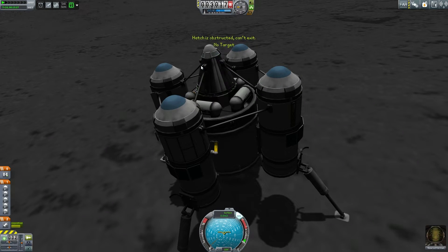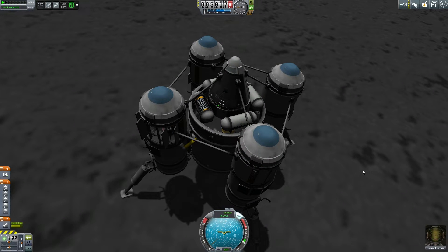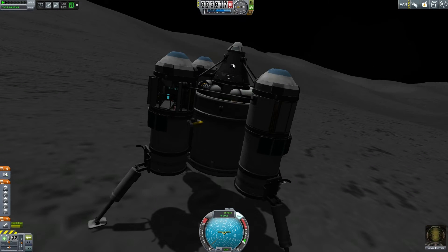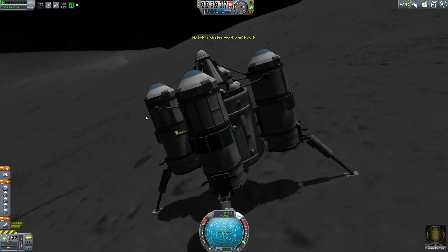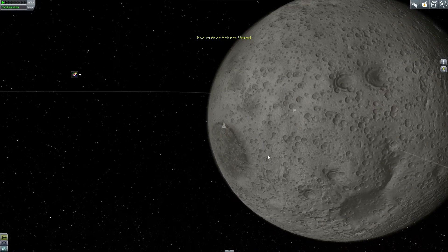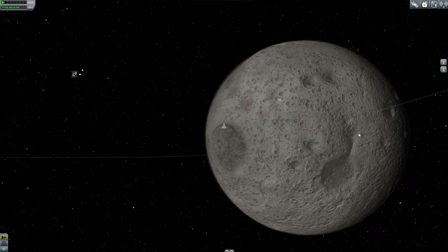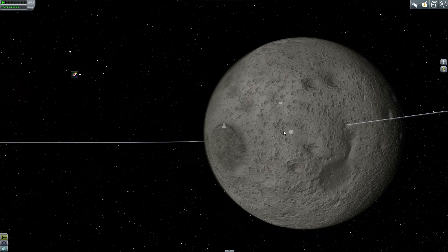Things aren't working with him being able to get out, and I think that's because this was technically created after the fact. When you import your game it populates all of your ships, but it populated mine on the moon as it is now. I think that's what's breaking it, not allowing him to get out of the hatch. Even if the fuel wasn't being used up on his pack, I was just going to take the hit and say it's broken — there's not much I can do.